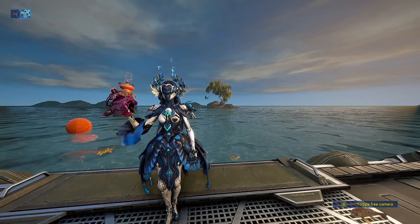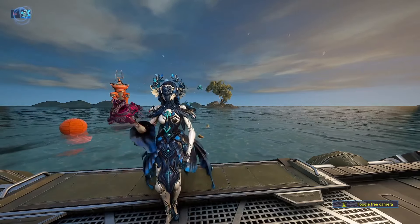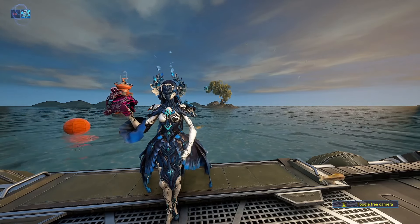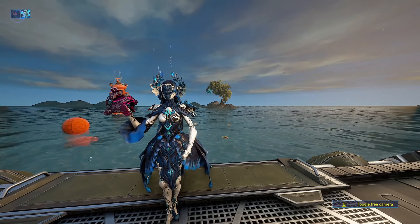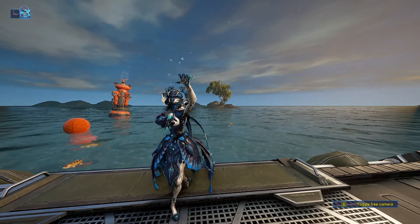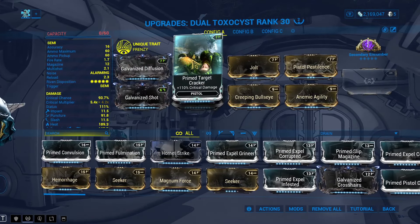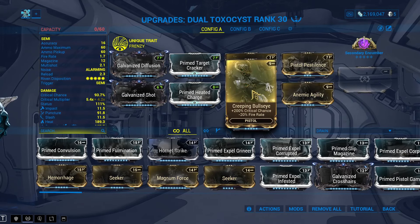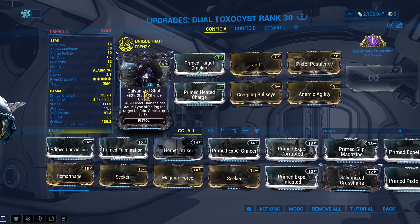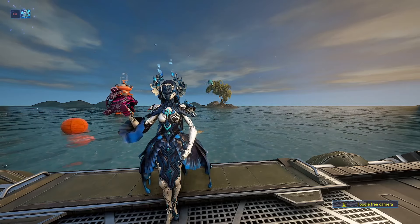This weapon used to be really, really bad but is now one of, if not the most powerful incarnate in the entire game — the Dual Toxocyst. With Yareli, the Dual Toxocyst is one of the greatest weapons in the game, specifically if you're self-galvanizing or using two green archon shards to be capable of armor stripping. If you can armor strip, god help any enemy who decides to mess with you.